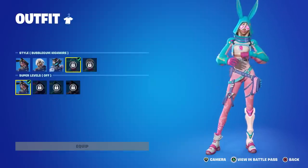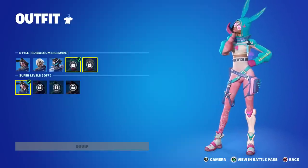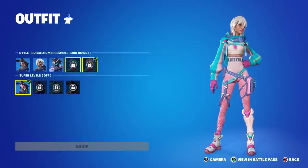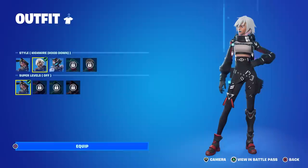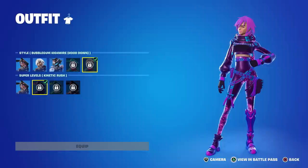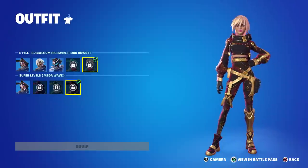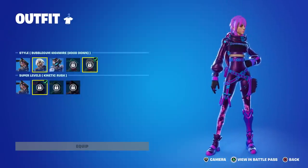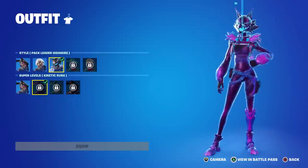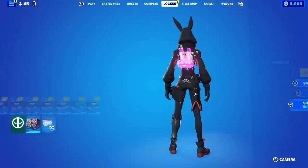Now the best style of all — I love love love these next two. This is called the Bubblegum Highwire, which is exactly the same as the first style except with amazing pastel colors. And even better, the secondary style — oh my goodness, I love this color scheme. It's springy, it's Easter-y, it's amazing. If you don't like it you can just run the first two which are the darker colors. She also has super level styles: the Kinetic Rush, the Neon Citrus, and the Mega Wave — these all change her hair color and bunny suit. Some of the better super level styles in my opinion.